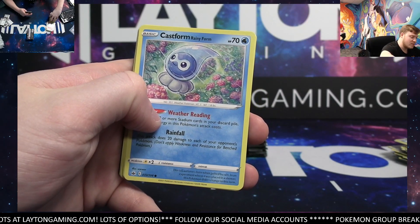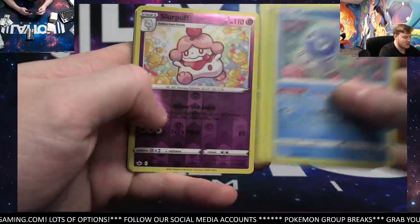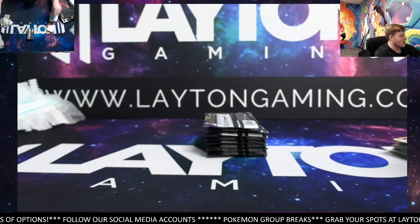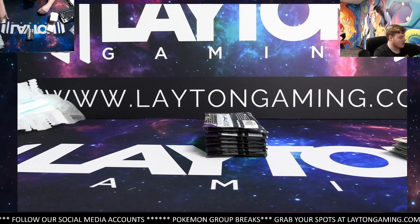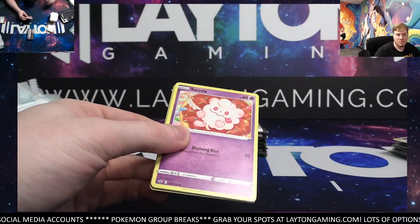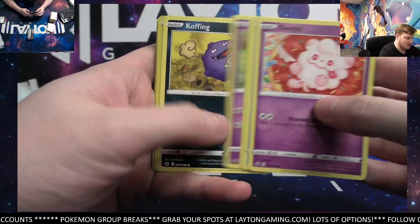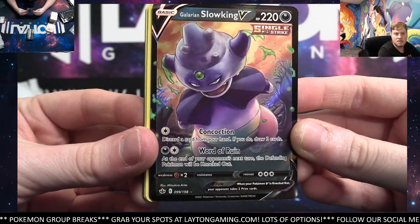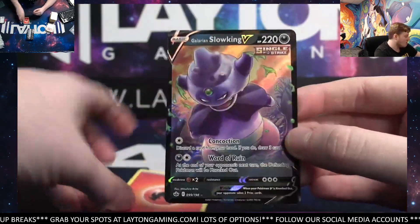The only reason we didn't put a Fusion Strike booster in is because we weren't sure if we were going to get that second shipment in time — that's the only reason. We only had ETBs on hand when I was making the break. I wasn't sure if that shipment was going to arrive, but they did indeed arrive a day before yesterday. Fire Resistant Gloves and a Galarian Slow King V — nice, dark type, there you go — Galarian Slow King V.